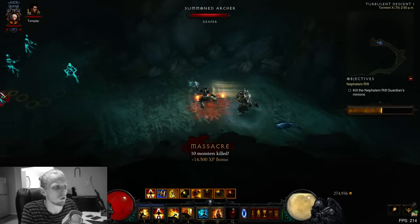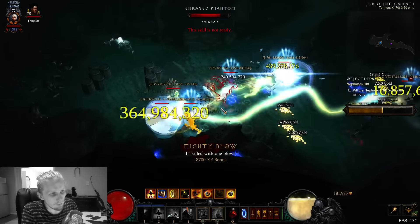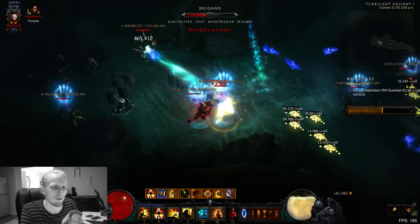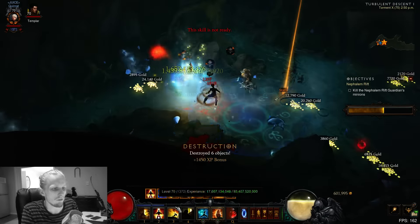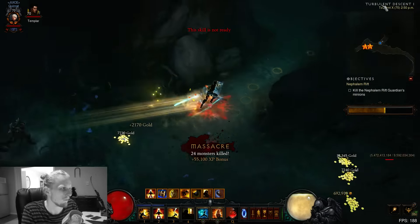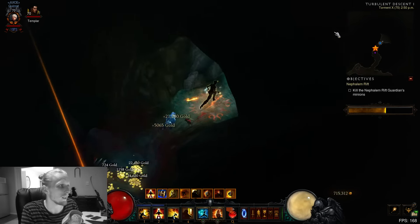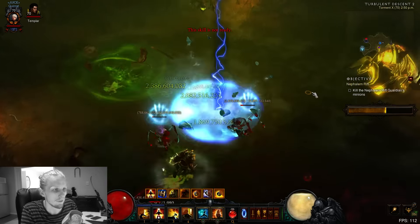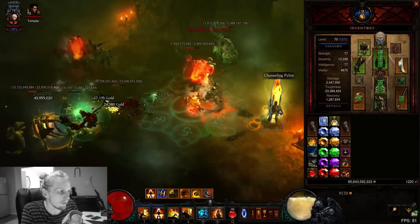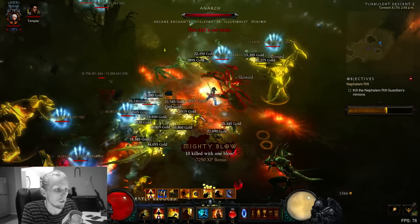Apart from that, as long as you just pick up gold, you're never going to die and everything else will pretty much just melt. You can also activate your Mantra prior to pressing 7-Sided Strike - you actually have enough Spirit to get away with that. Outdoor maps are the best for this particular setup, because outdoor maps mean you have density, and density scales really well with this build.